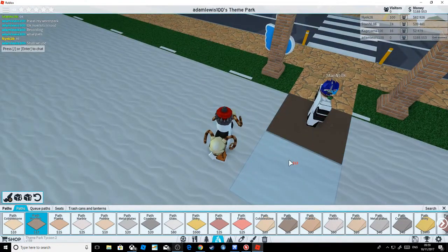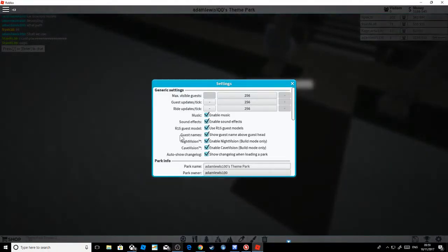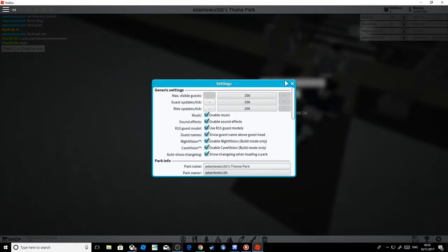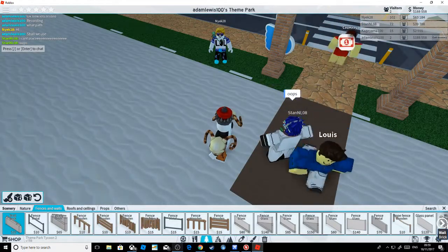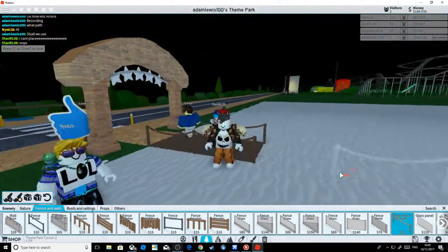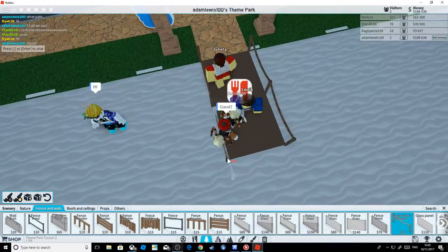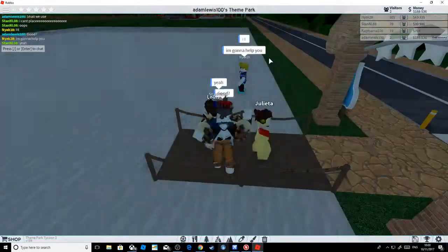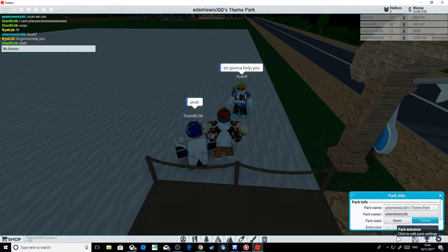Maybe wood? I forgot to put in a builder. For fences and walls, if I do rope... yeah that actually looks quite good. He said he's going to help me - no thanks.